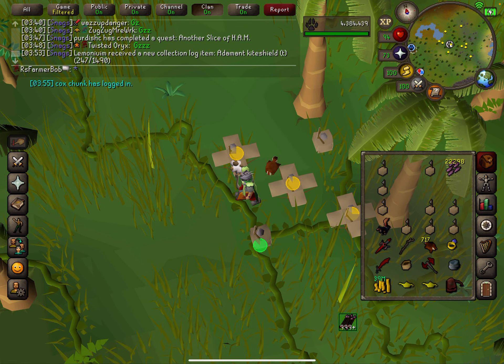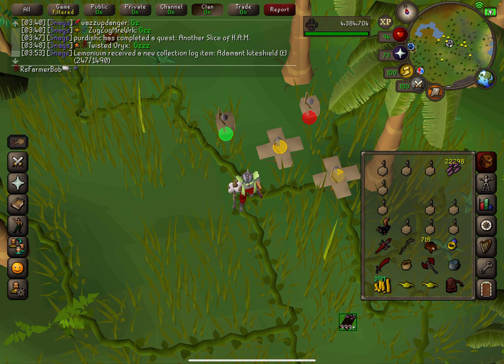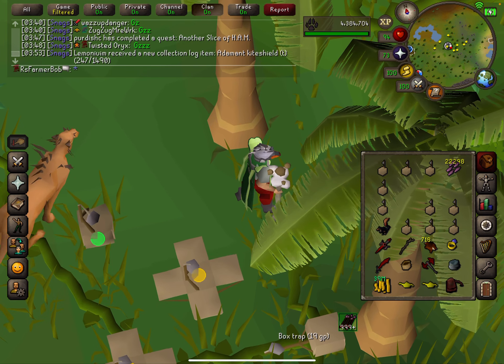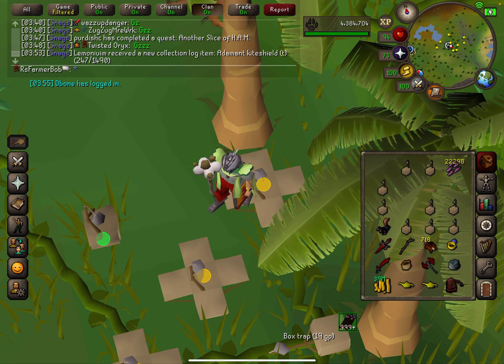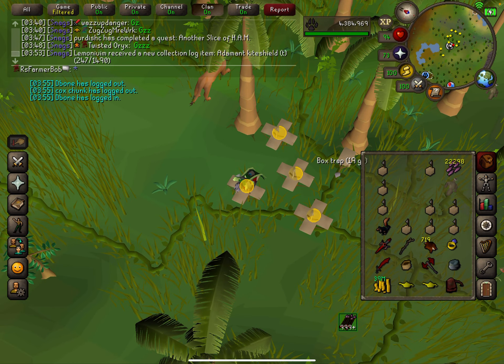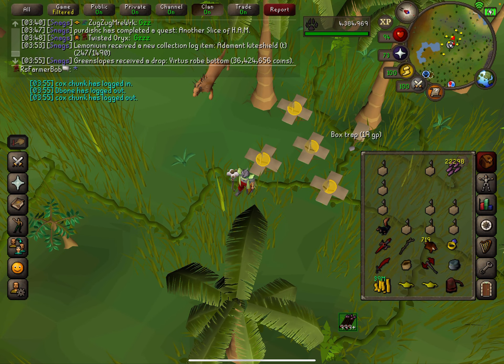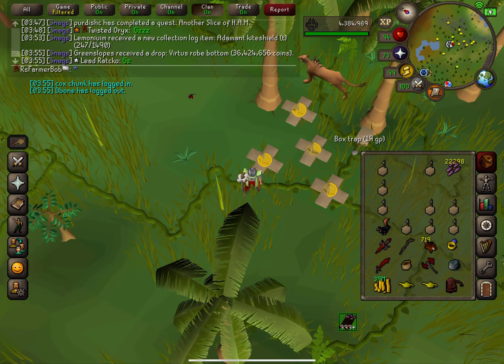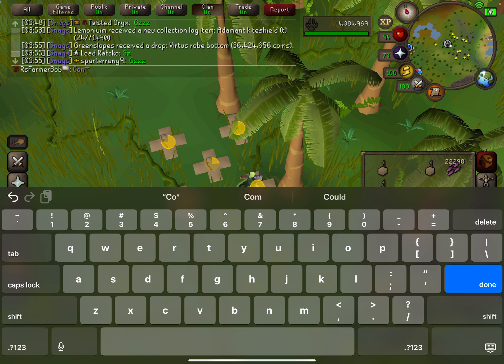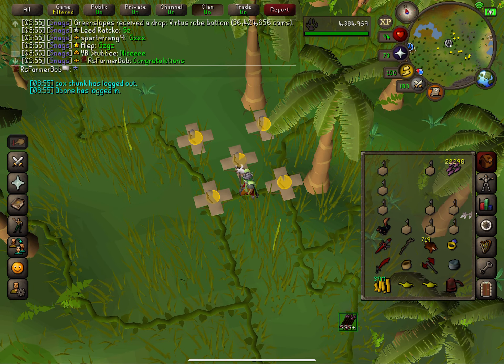There's another guy out there, an ironman, his name is Cox Chunk — like Chambers of Xeric Chunk — really neat, really cool guy. I won't spoil anything he's doing but definitely check him out. He had his maxed account there and at the start of the video had like maybe 300-something kills, and in those 300 kills he made almost 3 million to 3.5 million, so very legit as far as that goes.